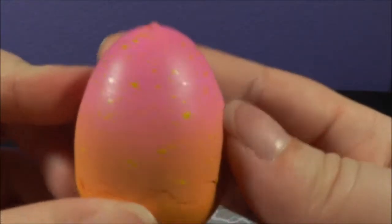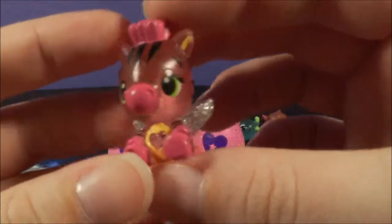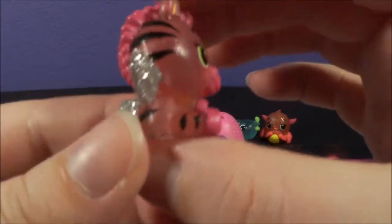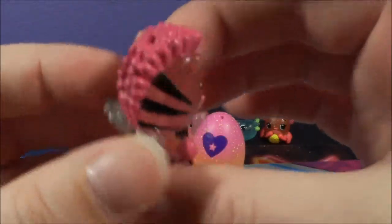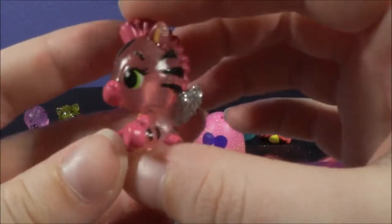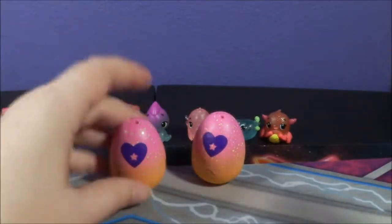Now we'll do this yellow egg — I'm going to guess Savannah. That one cracked really easy; it is Savannah. This is the pink ZBrush. Look at those wings — those are some big, sparkly wings. I love ZBrush's hair; I say that every time, but it is so cool. It's so cool to run your hands on. This is the pink ZBrush.